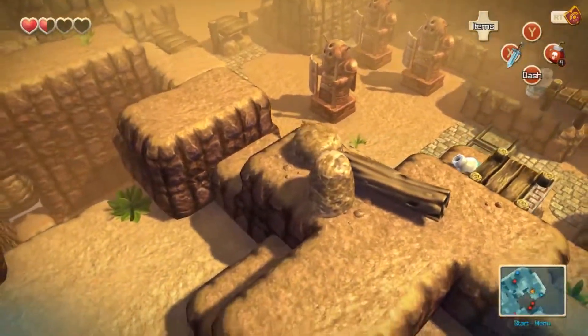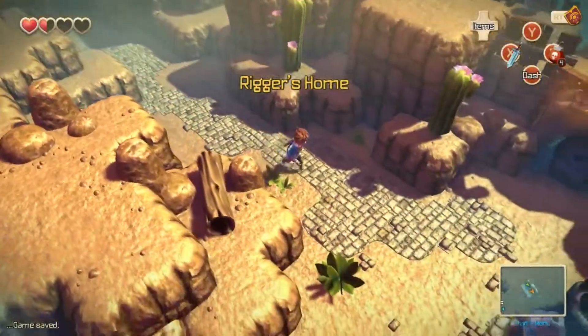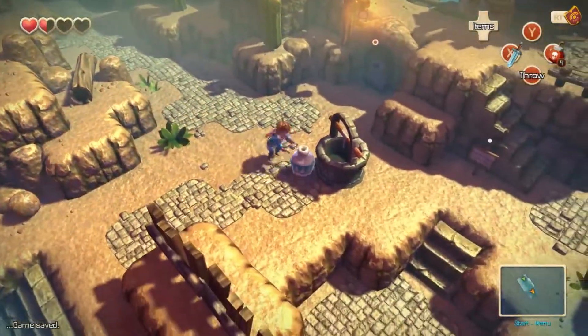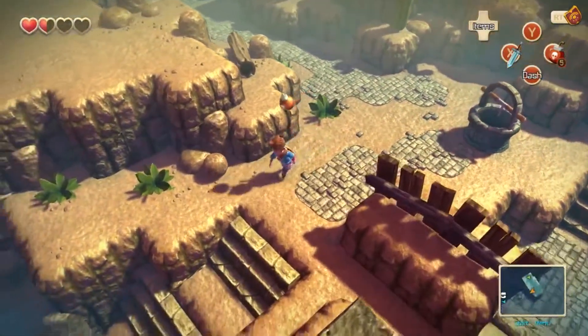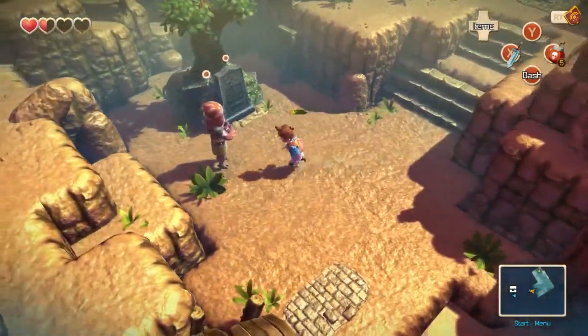Wait, can I go through there? No, I can't. Sometimes the angles of the islands make you think you can go places you can't. Rigger's home — here he is!